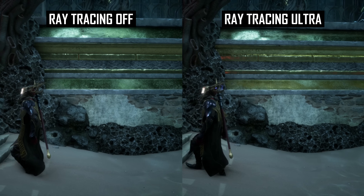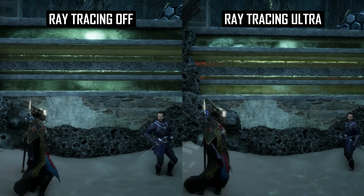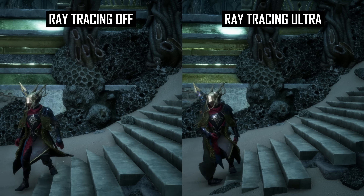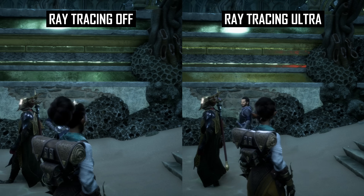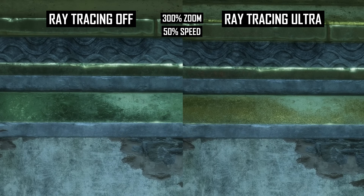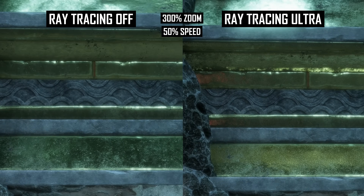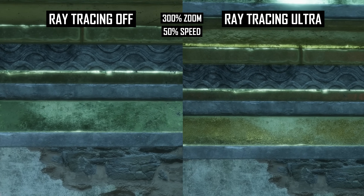In Dragon Age: The Veilguard, we get ray-traced reflections on a number of surfaces, and it's metallic surfaces which are especially problematic, even using ultra ray-traced settings with 4K and DLSS quality. At times, when stationary and especially in motion, you'll spot a lot of surface noise when ray tracing is enabled.